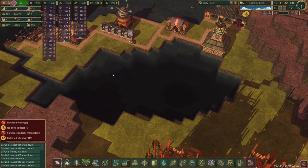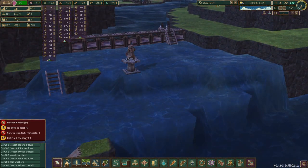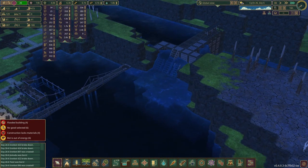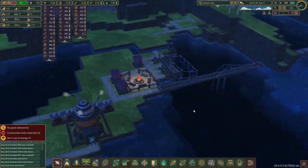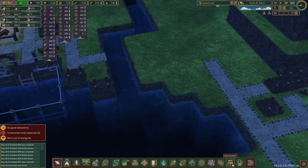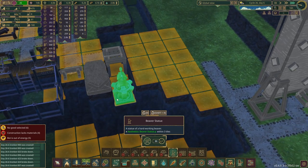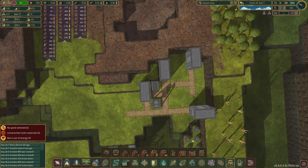That looks as ridiculous as I thought it would. That looks stupid. I mean, we're building one right here. I'm wondering — like those statues of Gondor or whatever — we put one like right here. I defeat the water! Because part of it would still be out of the water. Okay, I'm doing that because I like the look of it. Roof for these guys — we'd have to use these, wouldn't we.